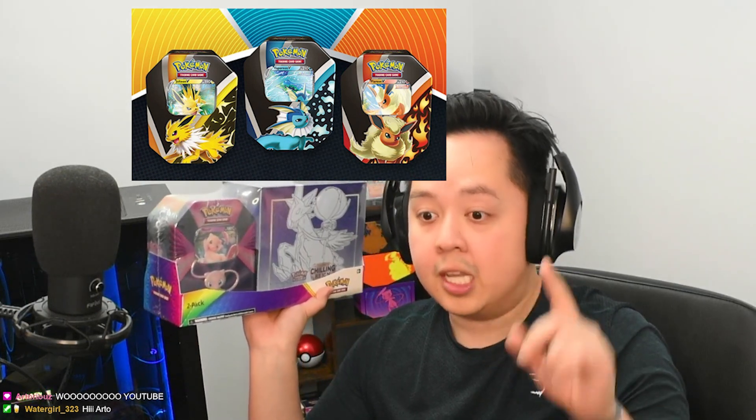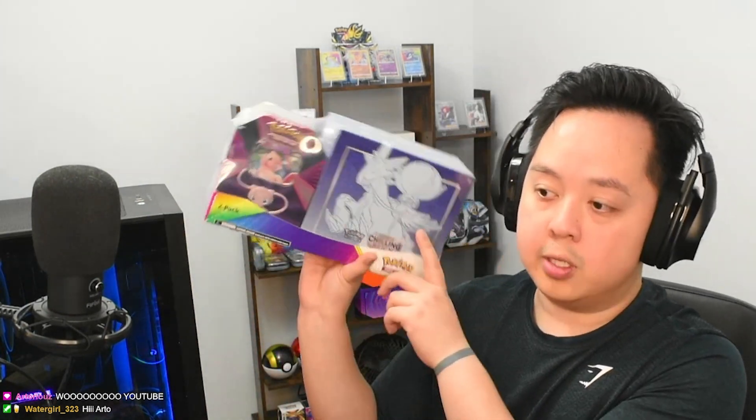In the Kanto Evolutions window tins you can get two Evolving Skies among the other packs — there are four packs altogether in these window tins. And the Chilling Reign ETBs can come in both Ice Rider and Shadow Rider art.